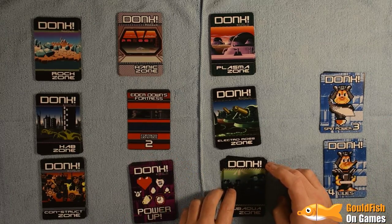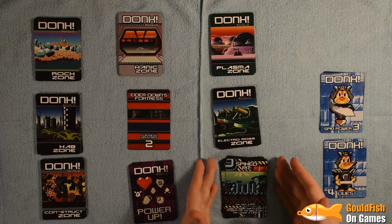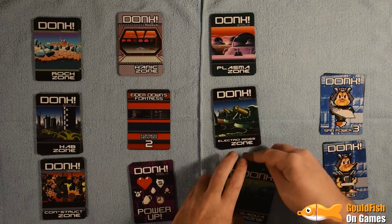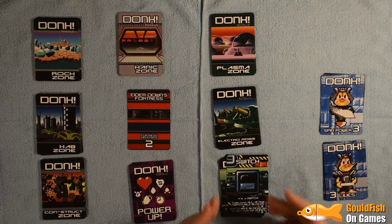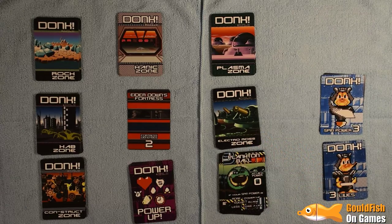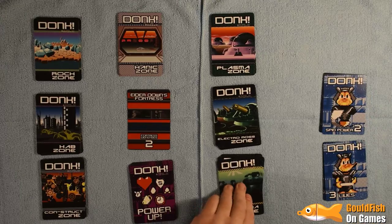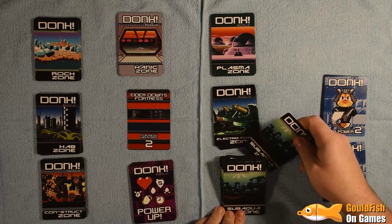We should try to collect power-ups rather than let them deplete. Next card — a spiked pit or trap. I don't have any power-ups to help me here, so I lose a life, going down to three. Next, a plankton ball — our attack power is three, so we defeat that easily. Then the octobot — it's equal so we evade. I think I forgot to pick up a card for that last one.